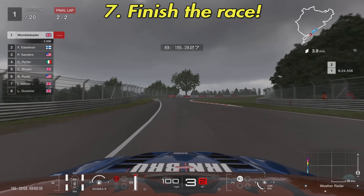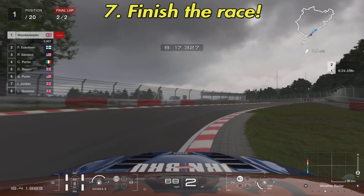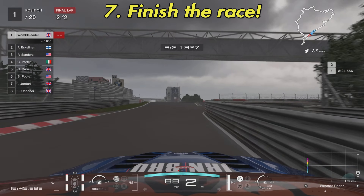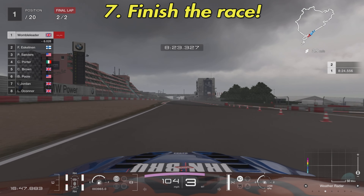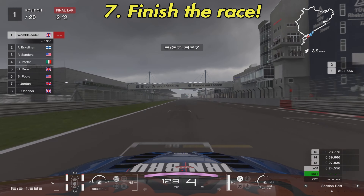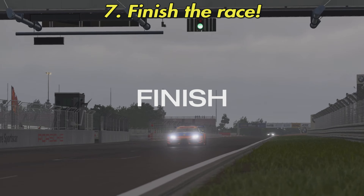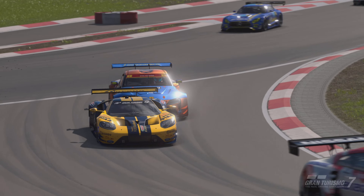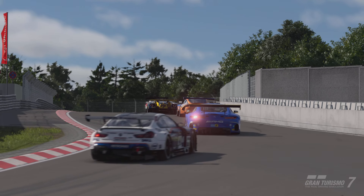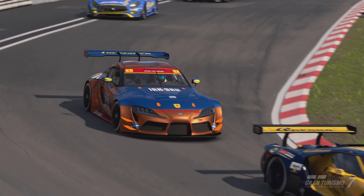Point number seven: finish the race. Survive lap two and finish the race. Hopefully you've made all the right decisions on the tires and the weather, you haven't been caught up in an accident at turns one and two, and hopefully you come over the start-finish line for a decent result. That's pretty much it for this one — it's all about the dynamic weather. There's no strategy as such; it's a case of waiting to see what the weather is going to do.